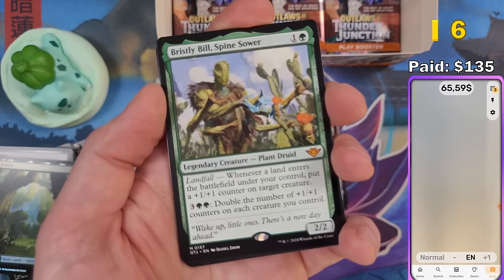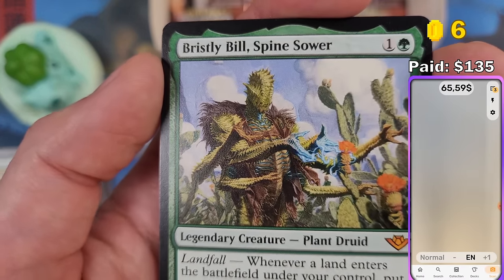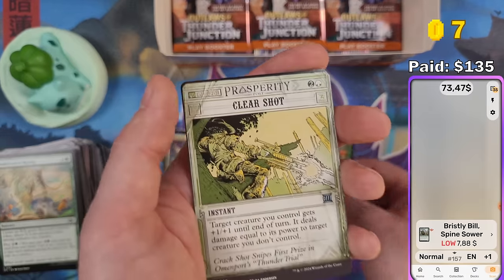We got another mythic — Bristlebill Spinesow. I really like these cactus creatures, look at this — this is awesome. The set is pretty cool. $7.88 for that one.